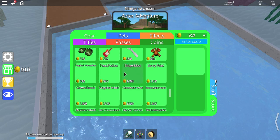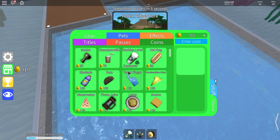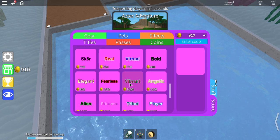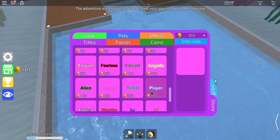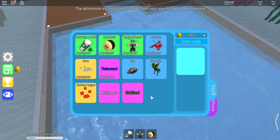I forgot what I was saving for to be honest — oh yeah, I wanted a title. Let me know if you had 750 would you buy real or virtual. I don't understand what's new — it just says there's something new. I think I got kicked, probably because I glitched. Now I can't get into games. But anyway, nice!